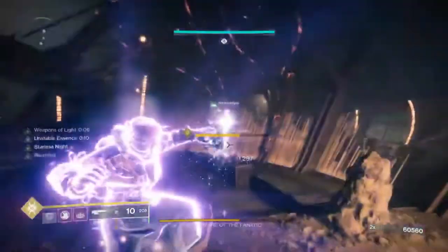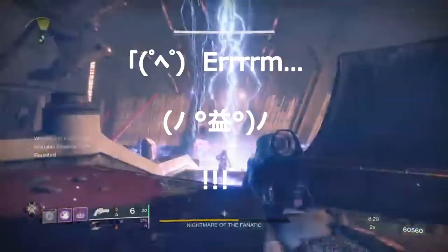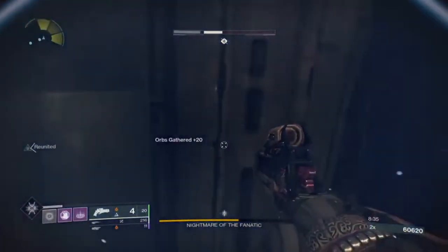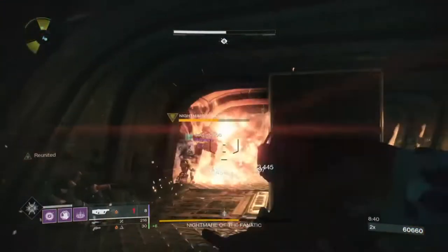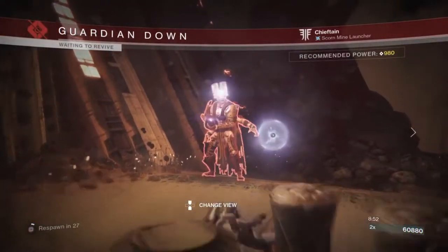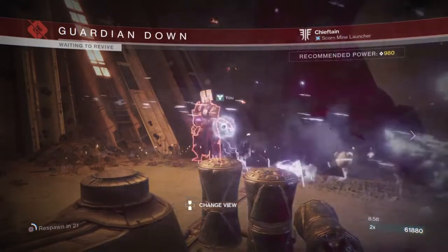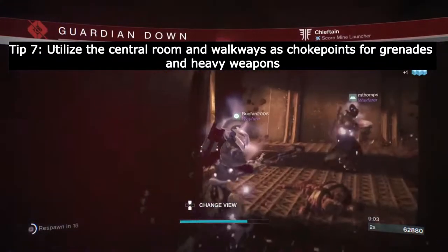The enduring lesson of not getting in anyone's way: my teammate goes in for the super, I do too. Unfortunately, my Nova Bomb hits my teammate in the back and gets wasted — that was a real downer. Watching it now gives me ideas for how to improve my positioning next time. But here in this corridor, despite me getting blasted to bits, those spaces are perfect for a grenade launcher — use those walkways and that central room as a choke point to dump your heavy ammo and grenades to kill as many adds as possible. That would be tip number seven: utilize these choke points.